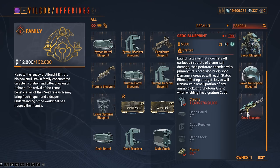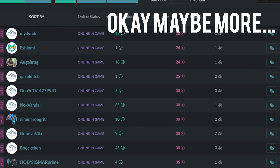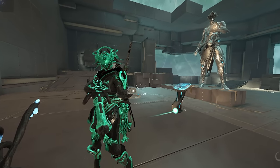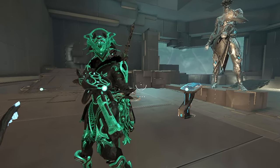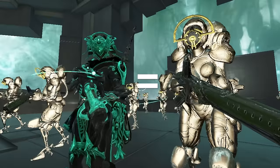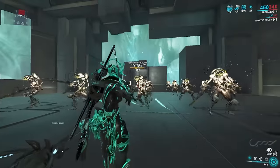Weapon number two is the Cedo. This weapon is quite a mission to get — you get it from Father in the Necralisk — however it only costs around 15 to 20 platinum on the market right now, so it's really cheap. Just buy it — it's an MR8 weapon, which is nice and accessible early on.